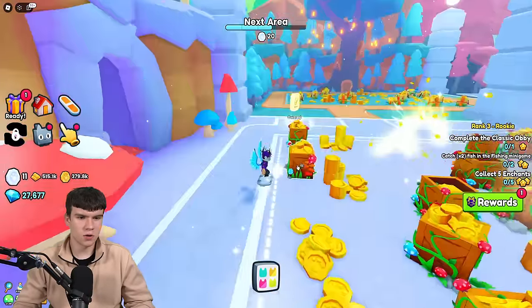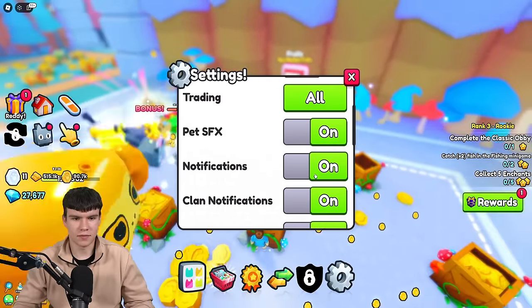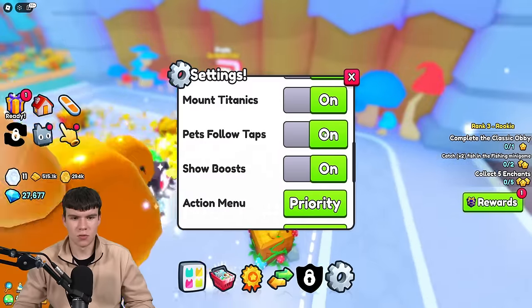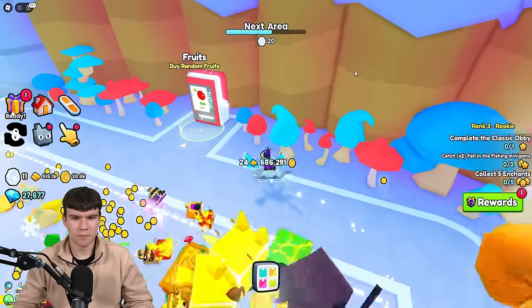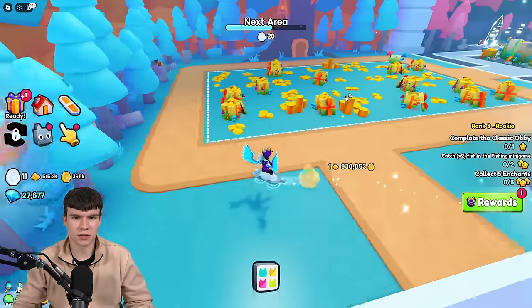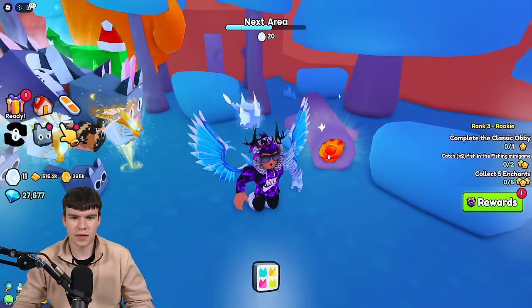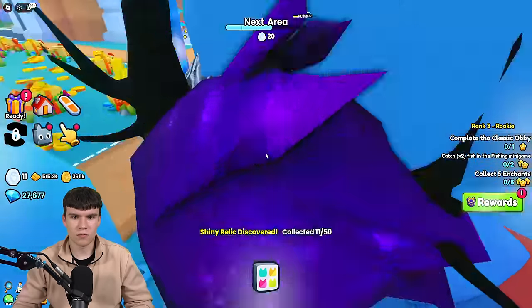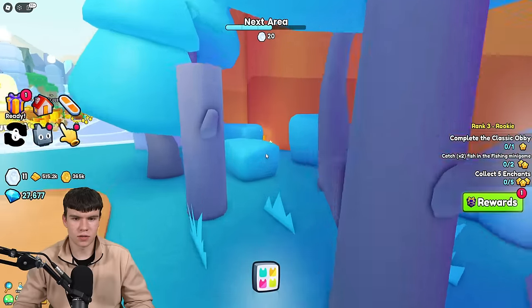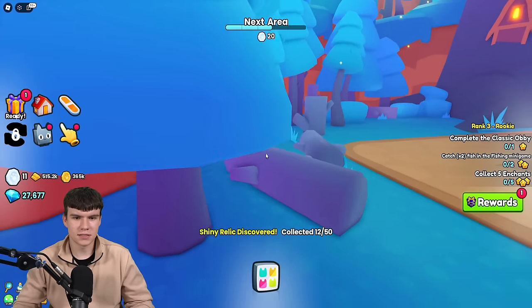These are quite difficult to find because they're so small — it does make it a little bit difficult. There's so much stuff on my screen which makes it even more challenging. But as you can see, there's one over here in this tree stump — so already one-fifth of the way there, which is brilliant. There's going to be another one behind this bush — claim it up.